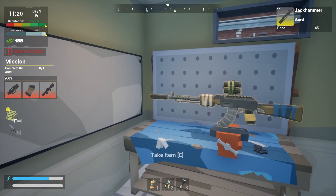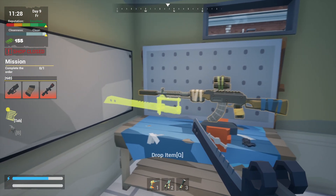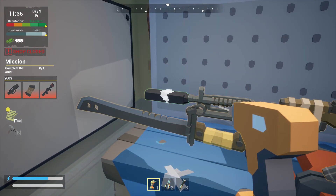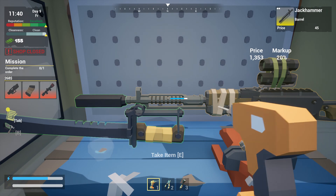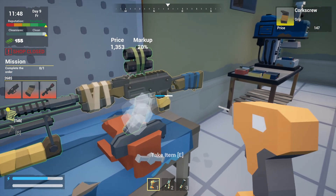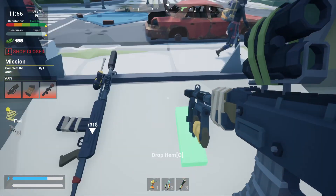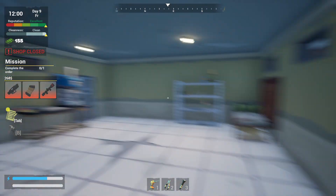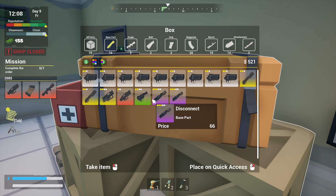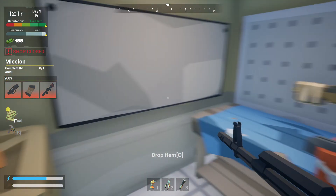I know we have some decent silencers we can put on here. I think we had some decent attachments too — yes we did. Oh dear God in heaven, what have I made? Okay, well, that'll do something to a zombie. I might do something to the person using it too, but that'll do something to a zombie. Let's see — base parts, what do we got? Another four-banger, yeah, alright.